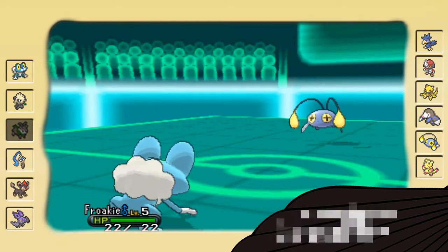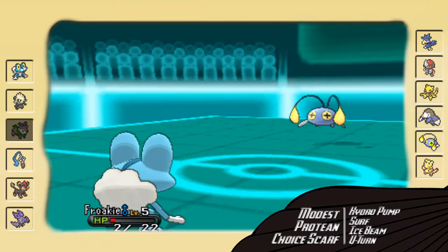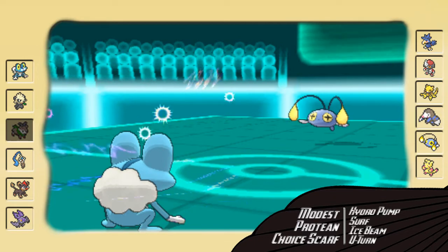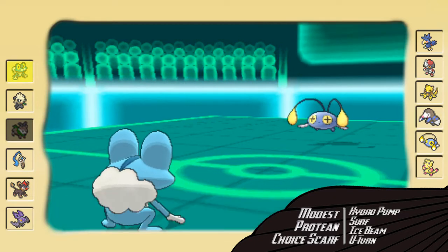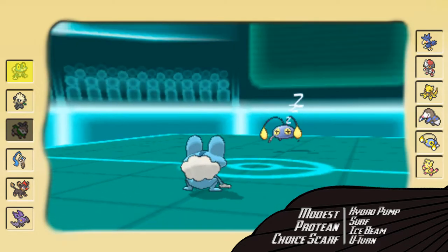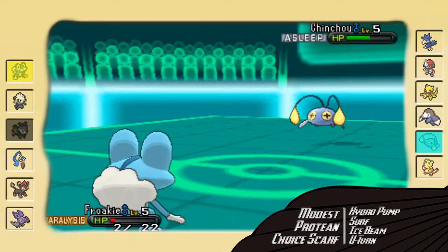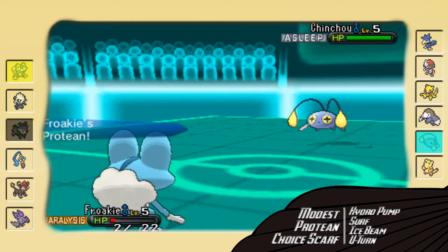I'm going to go into my Froakie again for just one more U-Turn, as he goes for the Discharge and he gets the para. Yeah, just my luck, right? But that's why people run Discharge or Scald — because of that 30% chance to para or burn. You can't blame him for it, it's perfectly normal, but it's annoying nonetheless.